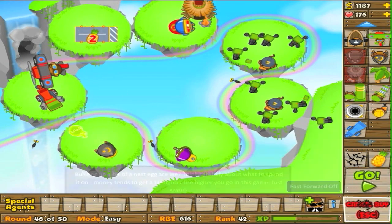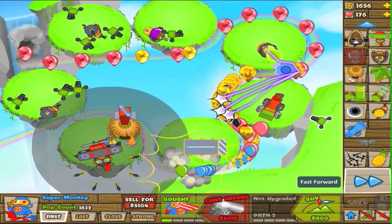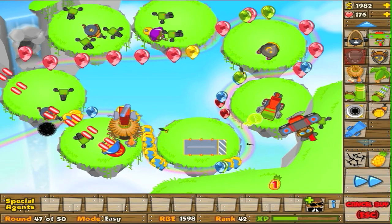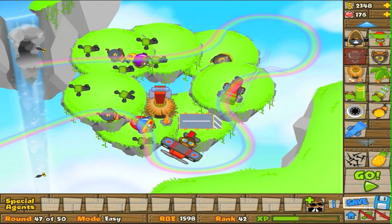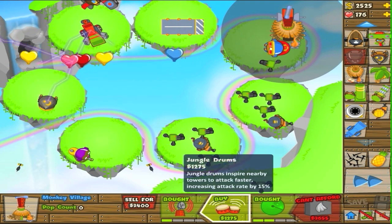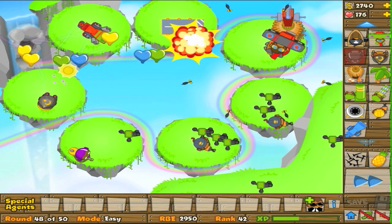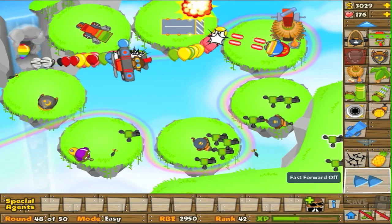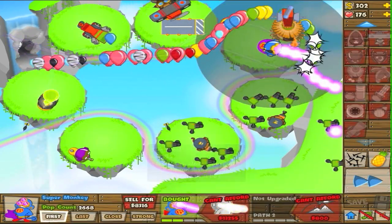I'm going to place down some spike traps as well. No harm in placing a few spike traps every once in a while — it doesn't make you any less of a player. It just means you didn't plan accordingly, but it's not the end of the world and certainly doesn't make you a bad player. Sometimes stuff just happens. Round 48 — not much more to go. I am probably going to upgrade to Jungle Drums right after I get the Plasma Blast upgrade. But Plasma Blast is definitely my new priority — that's imperative. There we go — don't die on me.